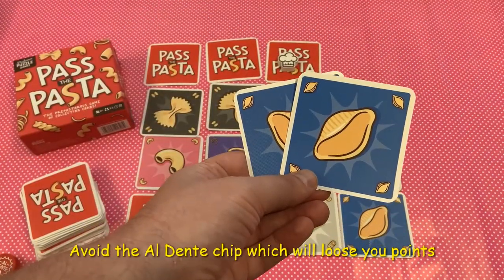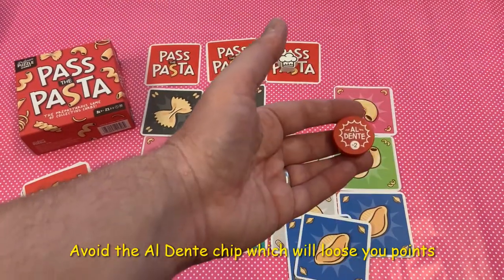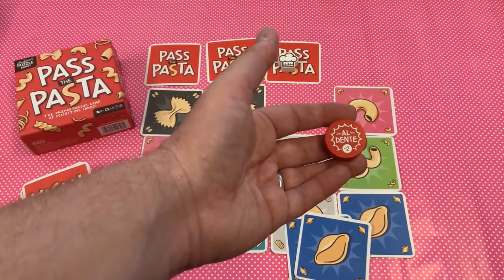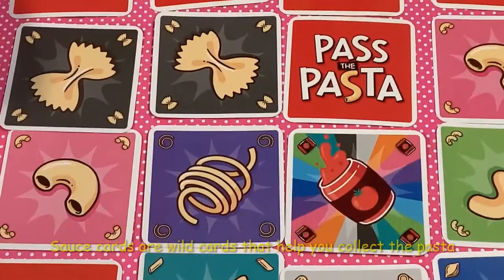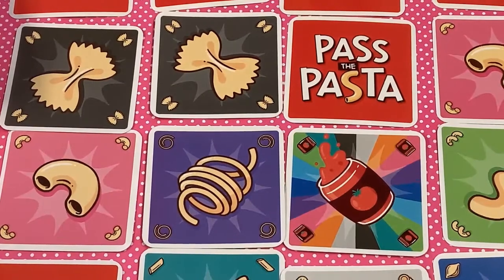With only two cards in my hand, I need to hang on to these or I might get the al dente card. This is used when there's only two pieces of pasta which are the same, and can remove your points at the end. There are also sauce cards which can be used as wild cards for any shape of pasta you like.